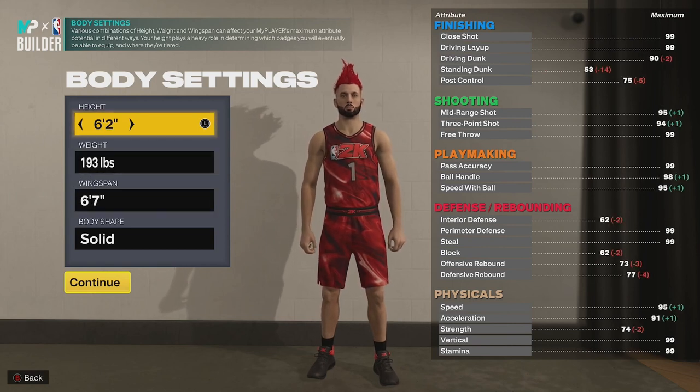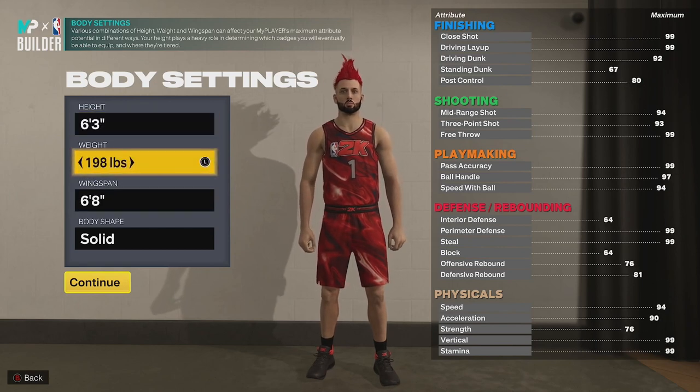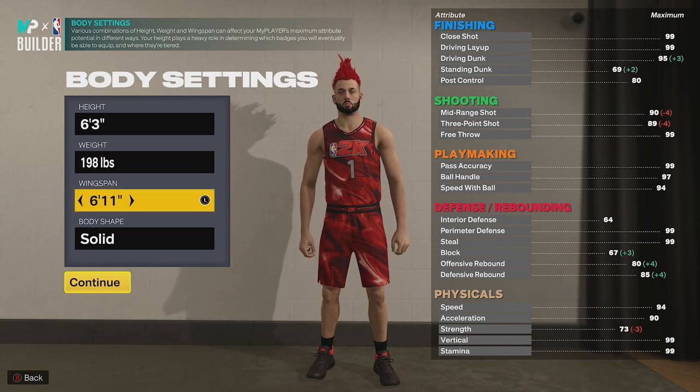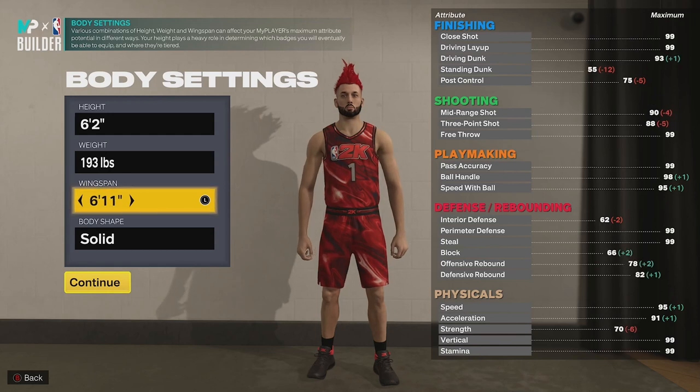For the height, I tested this a lot. Different heights have different amounts of attribute points used per attribute level. Anything above 6'2" uses too many attribute points per level in the finishing and playmaking categories specifically, giving you less points overall which equals less badges. Anything under 6'2" you cannot get a 93 driving dunk, which is what I wanted.